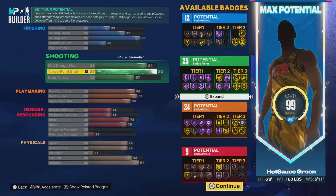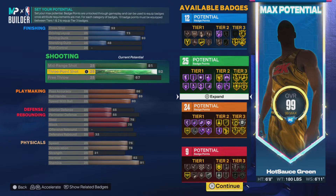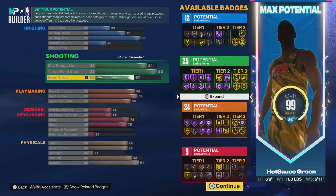Then of course we got the three-point at 92. On my 69 build I debated a lot about having a 91 or a 92 — on this build we had to go with the 92 to get Limitless Range on Hall of Fame.